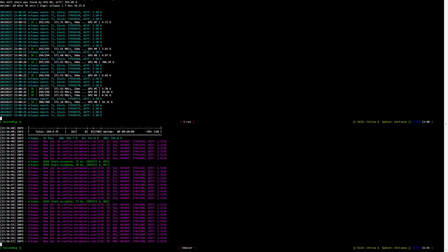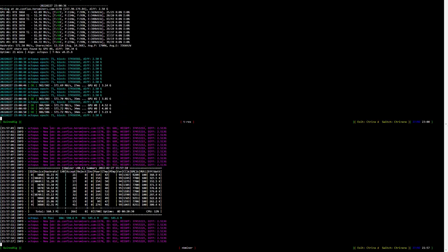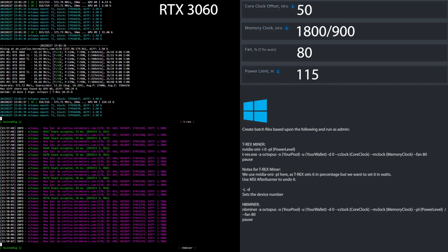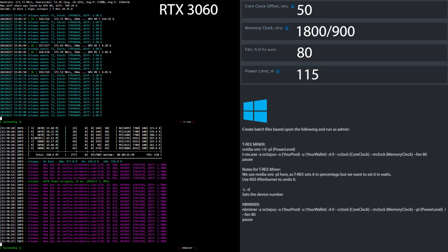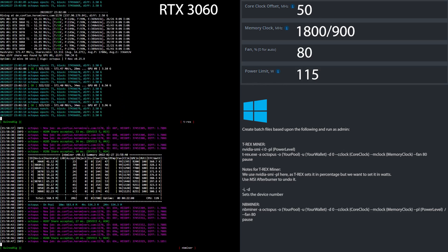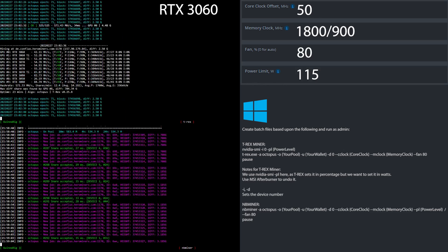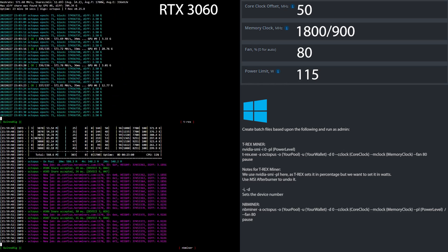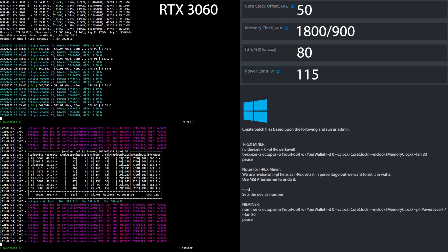Now it's time to have a look at the overclock settings for the RTX 3060 mining Conflux Network. I set the core clock offset to 50, the memory clock to 1800 in HiveOS, 900 in Windows, the fan speed to 80% and the power limit to 115 watts. If you are using Windows, simply create batch files based upon what you see here.